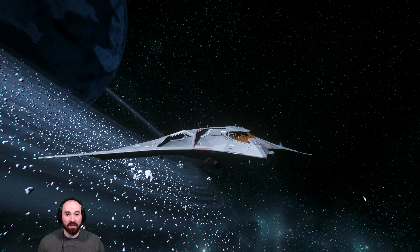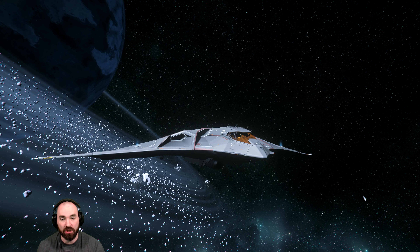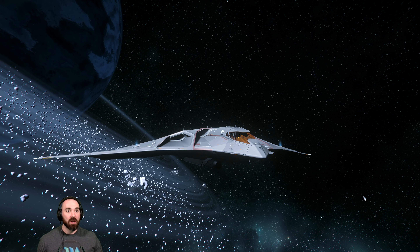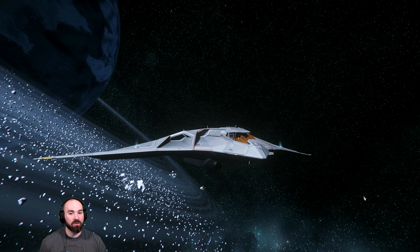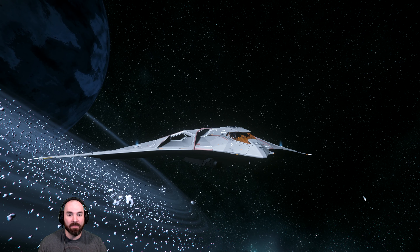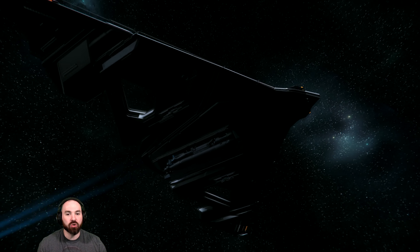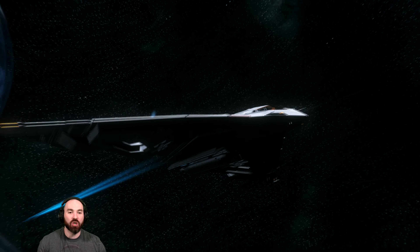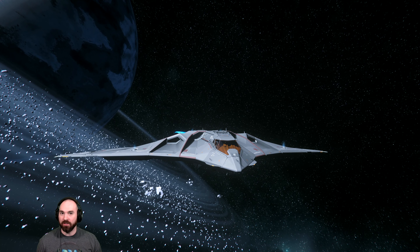Bounty hunting is one of my favorite things to do in the game, and if you're watching this video, it's likely one of yours too. One of the best ships, in my opinion, especially for the higher tier bounty missions, is probably not going to surprise many Star Citizen veterans: it's the Aegis Eclipse. It has the ability to shoot size nine concentrated freedom rods of absolute destruction, one-shotting some of the strongest ships currently in the game. Yes, that's right — concentrated freedom.